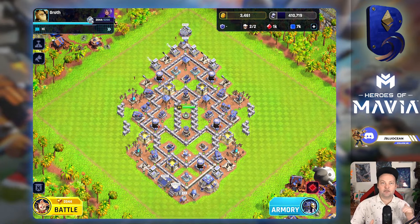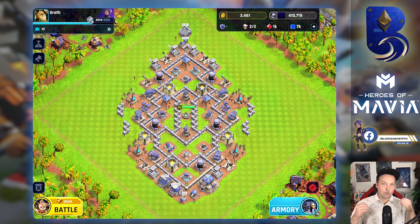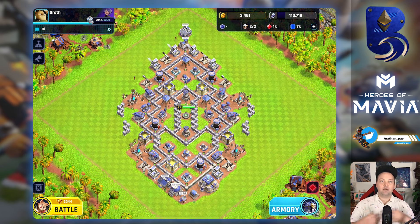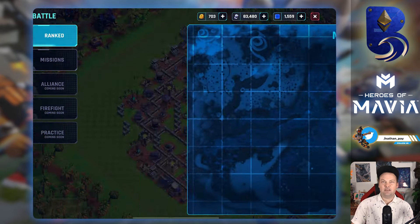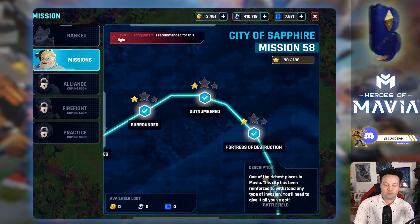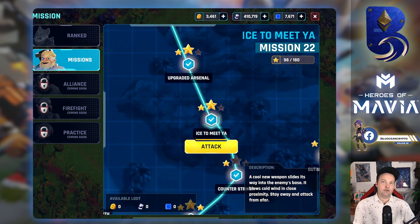I'm already HQ7, mirror is maxed, and I've been working on my walls. The way to get HQ7 in less than a day is through the missions. You only need one star to get all the loot and complete a mission to move on to the next one. Missions 1 to 32 take you to HQ5, 33 to 45 is HQ6, and 45 up into the 50s is HQ7.